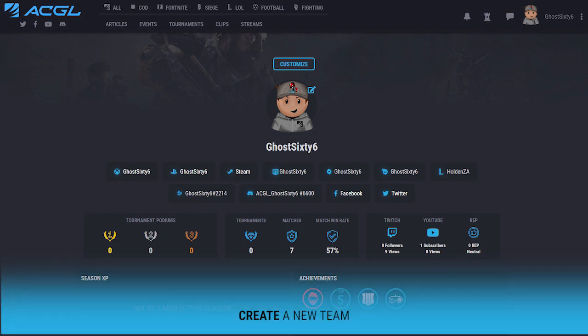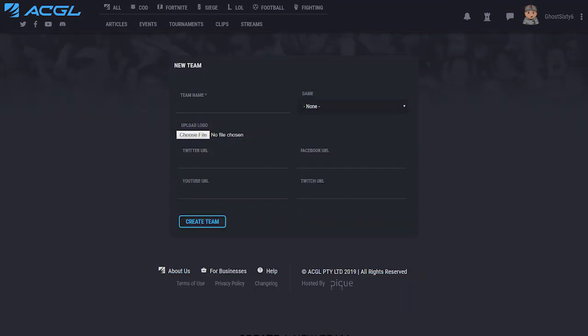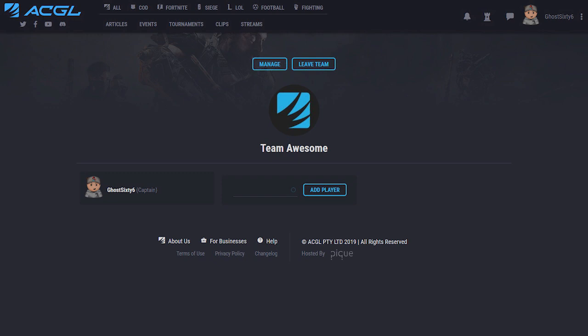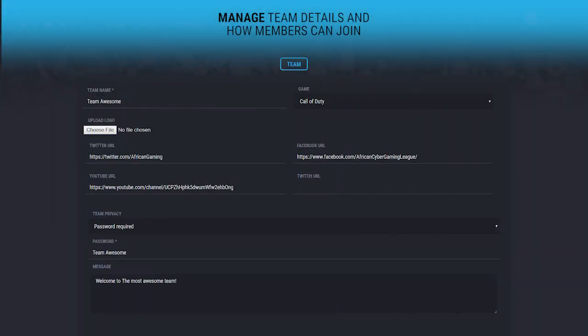To create a new team, click on new team under your user drop down menu. Fill in the team details, head over to manage, and under the privacy section you can change how your teammates are able to join your team.